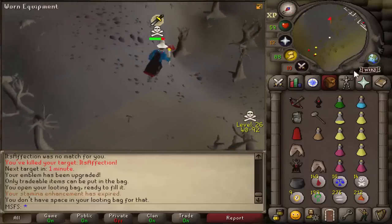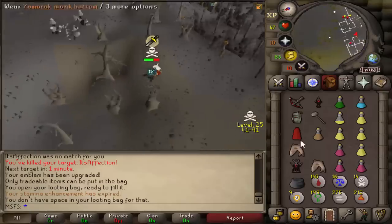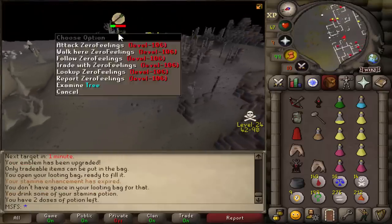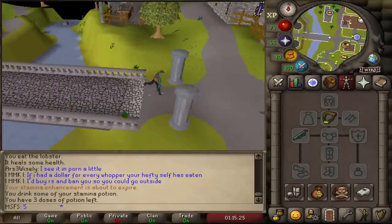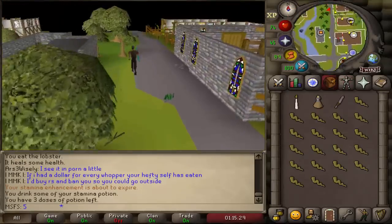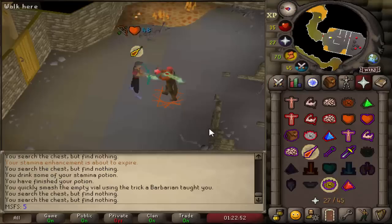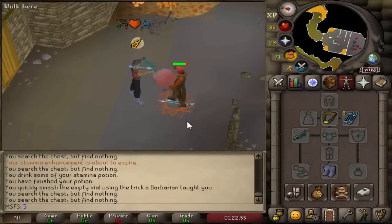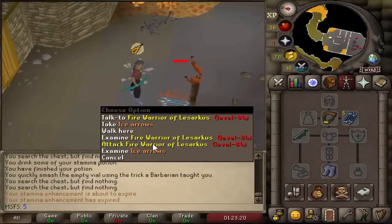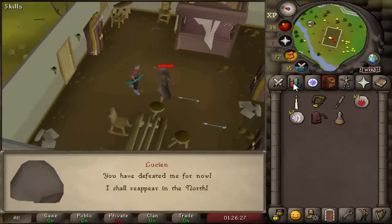We've got one emblem off of him, 155k in the looting bag, and we're on a Tier 7, which means we only need three more kills now. Alright, and that is Temple of Ikov started. We should be able to do it pretty quickly because we're not getting ragged by 30 people. We've got 11 arrows and an MSB — hopefully that's enough. And that is Temple of Ikov completed.